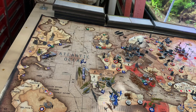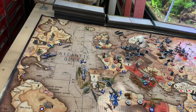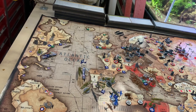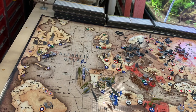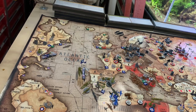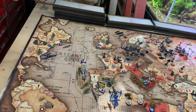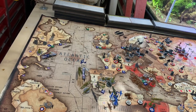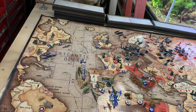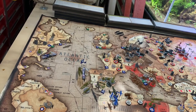In Gibraltar I have 5 infantry, 3 mech infantry, 2 artillery, and 2 AA guns, along with an Australian tank, an Australian or Commonwealth infantry, and 2 British fighters. In Morocco I have a bomber — or air transport. Libya: mech, an infantry, and a tank. C-Zone 96: a transport.